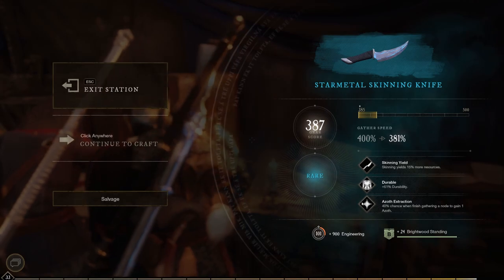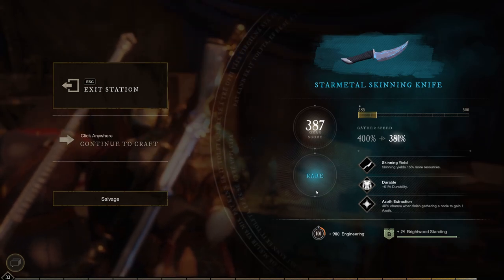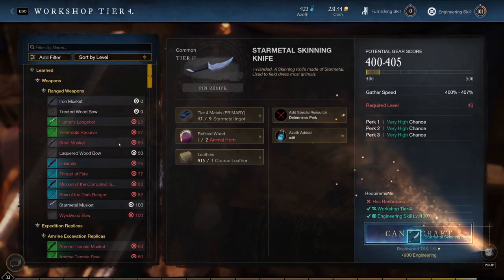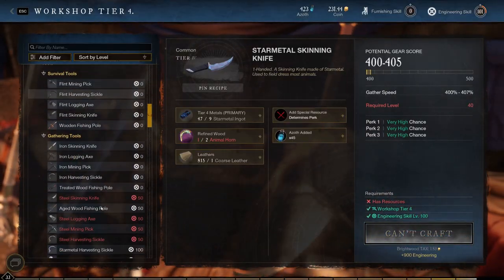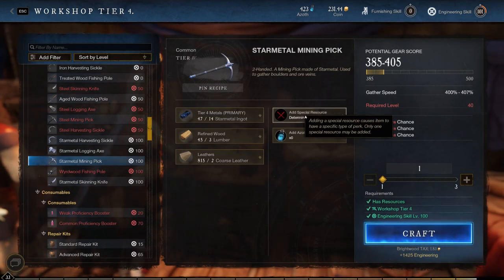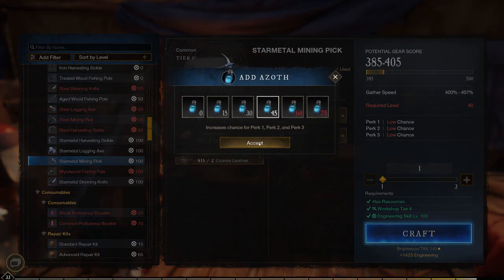Look at that! Skinning yield - 15% more resources, 51% more durability, and 40% chance to finish gathering a node to gain one azoth. Really nice. Let's continue to craft and craft up the next one - the mining pick. Again, we're going for lumber, nothing to add, and we're gonna add some azoth to it.